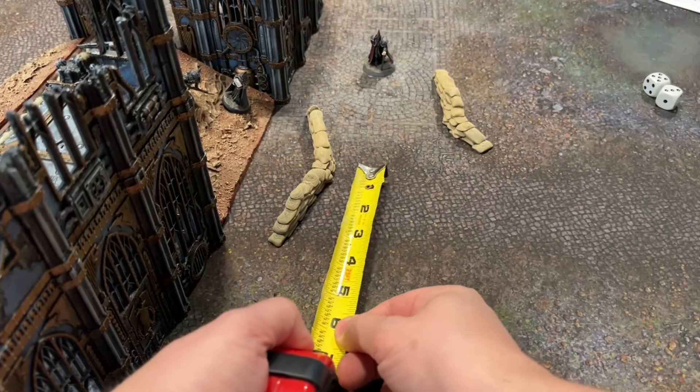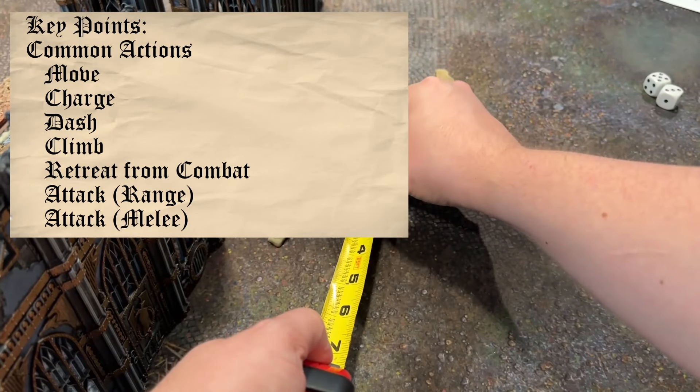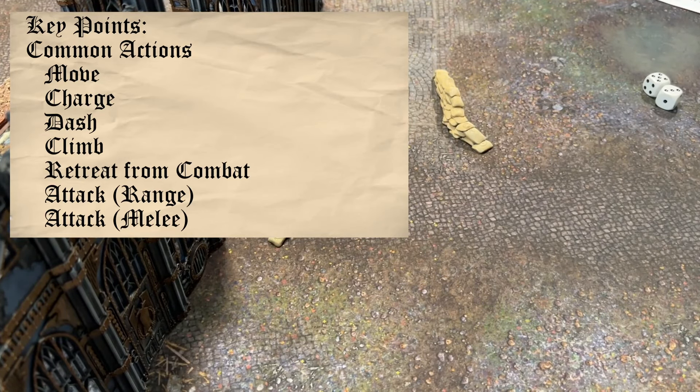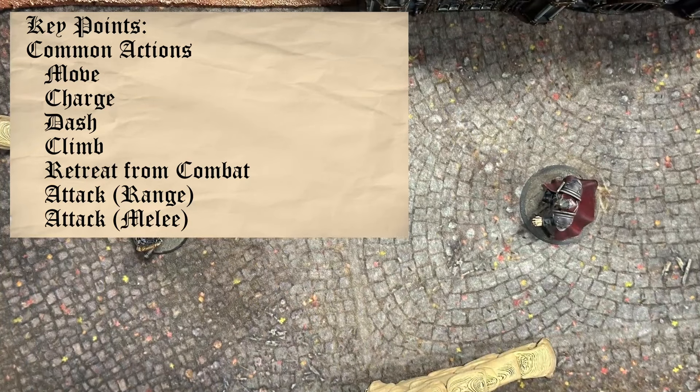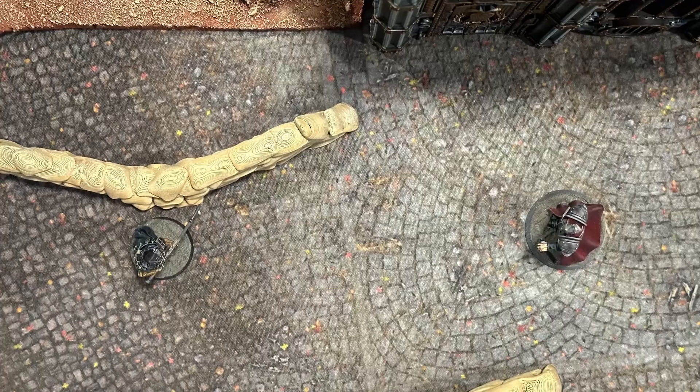Once activated, a model can make as many actions as they can, as long as they are different actions. There are common universal actions that everyone can do: move, charge, dash, climb, retreat from combat, and attack with a ranged or melee weapon. In addition, there may be faction-specific or model-specific actions you can take.